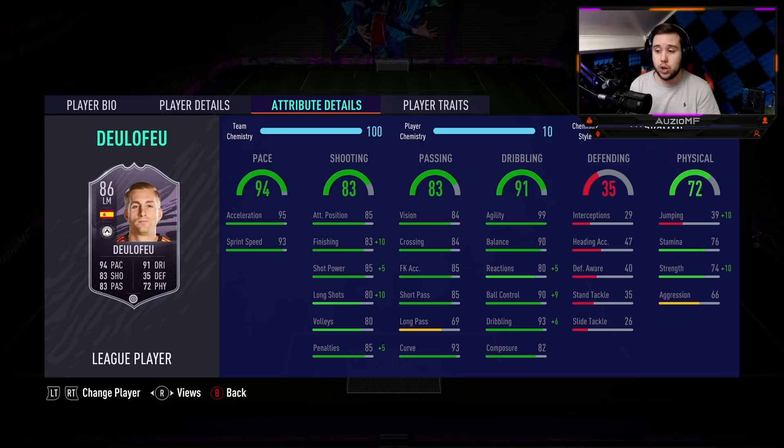Shooting: 85 attacking positioning, 93 finishing, 90 shot power, 90 long shots, 80 volleys, and 90 penalties. He does not have any shooting traits, which is obviously disappointing, but just imagine this card with a finisher trait - we would be talking about an absolute clinical finisher. Either way, he's got 85 short passing, 85 free kick accuracy, 84 crossing, 84 vision, and 93 curve.